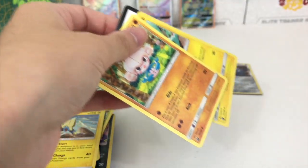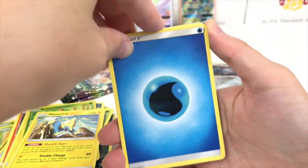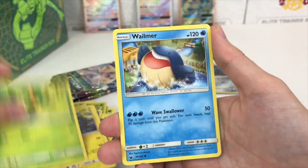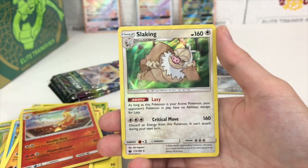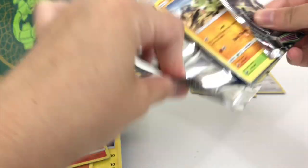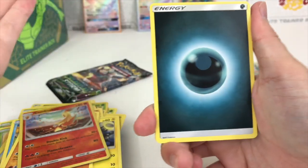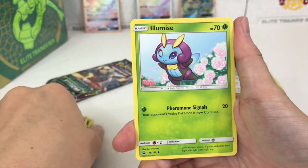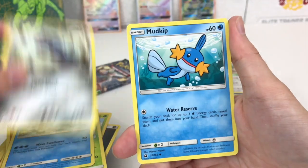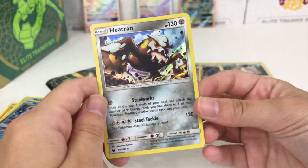I just dropped all the cards! I think it went something like that — I don't really know. We got a Plusle, Meditite, Chinchou, Bellsprout, Wailmer, Larvitar, Combusken, and Slacking holographic. Thinking back to some different hunts we've done — we did the hyper rare Raichu hunt with Shining Legends, we did a gold card hunt with Ultra Prism, and we still have not pulled the gold card even though we opened two cases worth of booster packs.